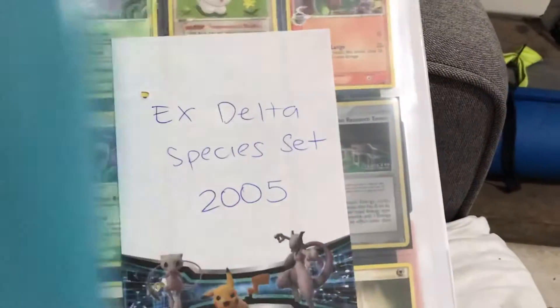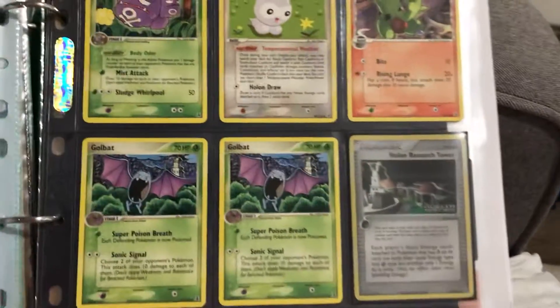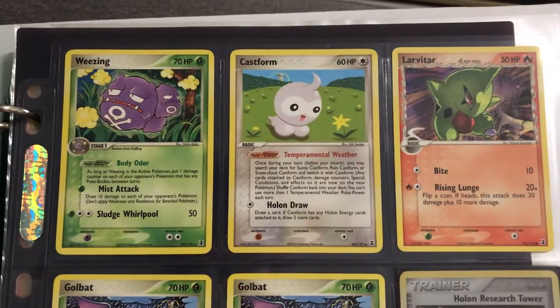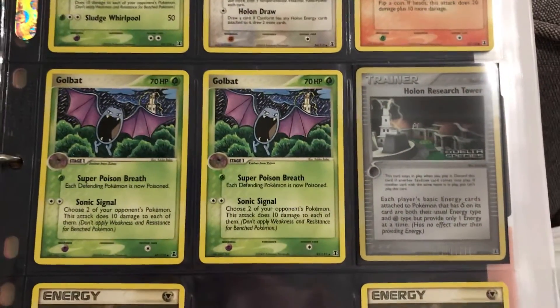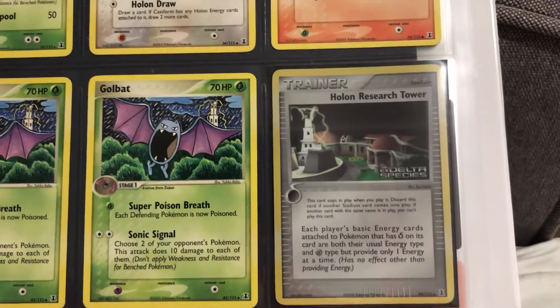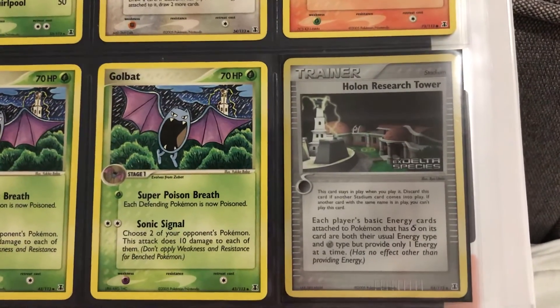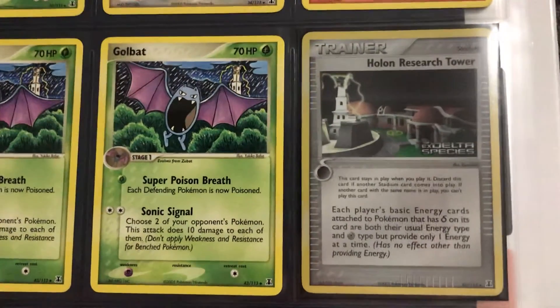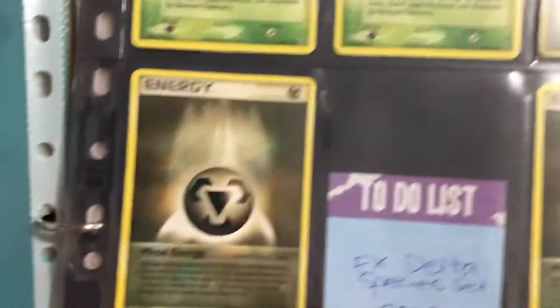Then we have the EX Delta Species set from 2005. I have Weezing, Castform, Larvitar and two Golbats. Trainer cards: Holon Mentor, Holon Mentor again, and Holon Research Tower — I think that one is a holo. And then I have two Metal Energy cards.